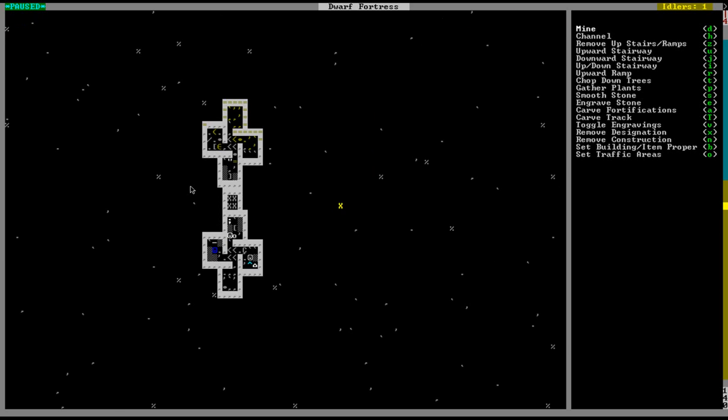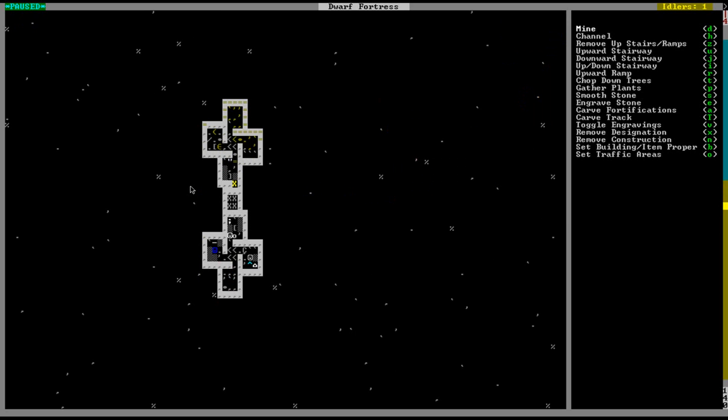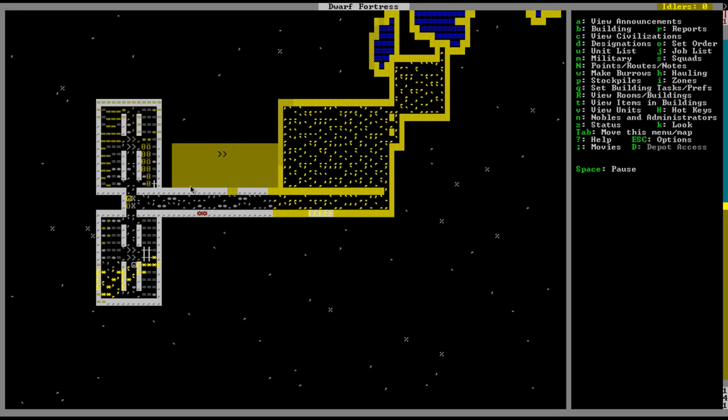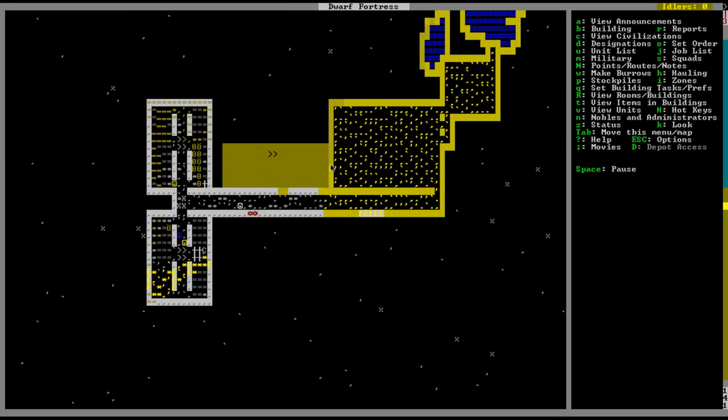Let's see where the food is going to be. I'll make the food stockpile up here. So I think I've set up what's going to be eventually our dining room. We have here a walkway to the dining room and a walkway to where we're going to store some food.